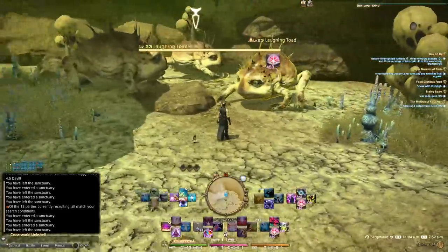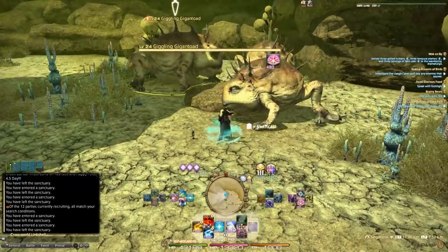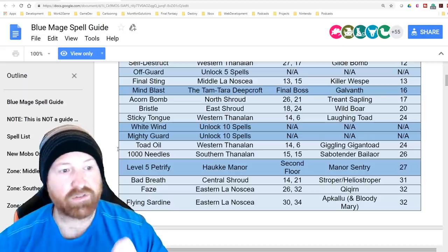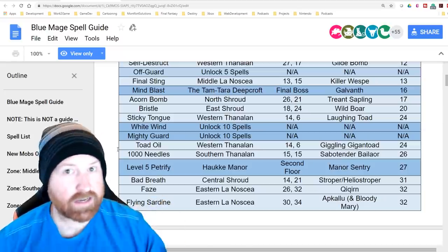To find the Giggling Giant Toads for Toad Oil, go to Horizon, head north toward the area before the Castrum and you'll find them there. A Thousand Needles comes from Southern Thanalan from the Sabotender Bailarina — these are giant sabotenders hanging out with the other sabotenders.